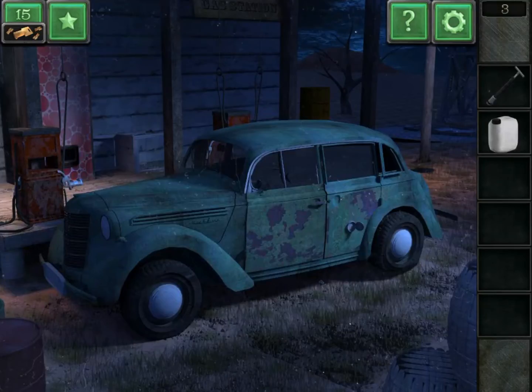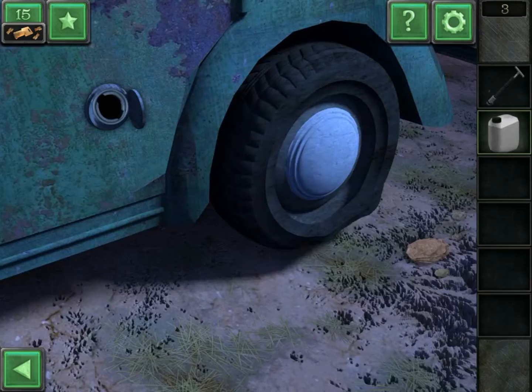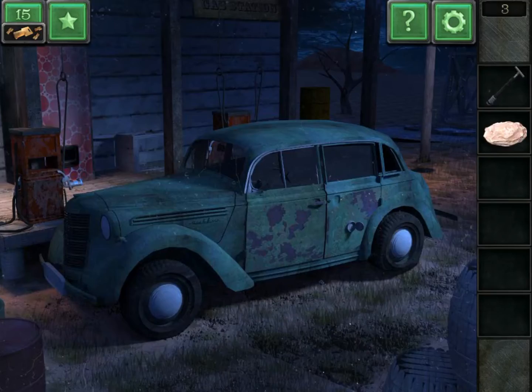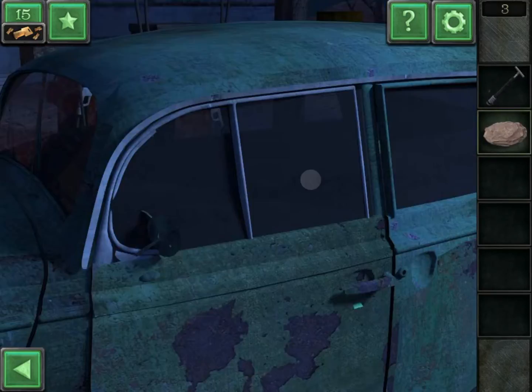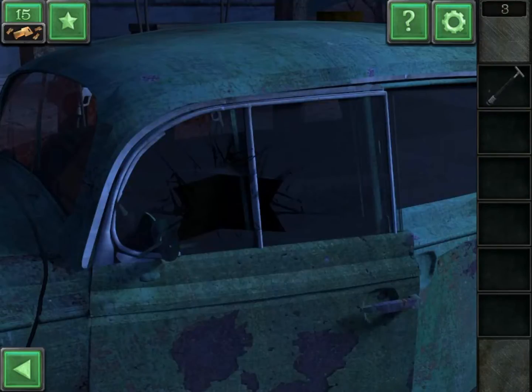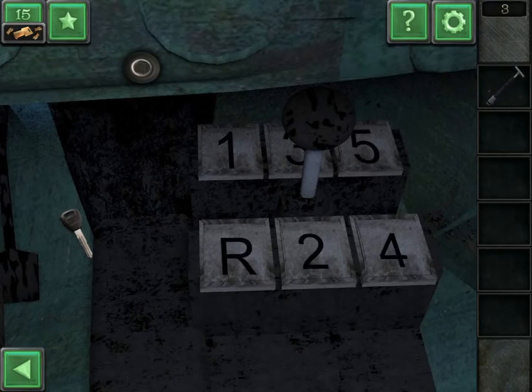Take the gear, you can fill it, and use it on the car. Get the rock, use it to break the mirror and open the inside, then get a key.